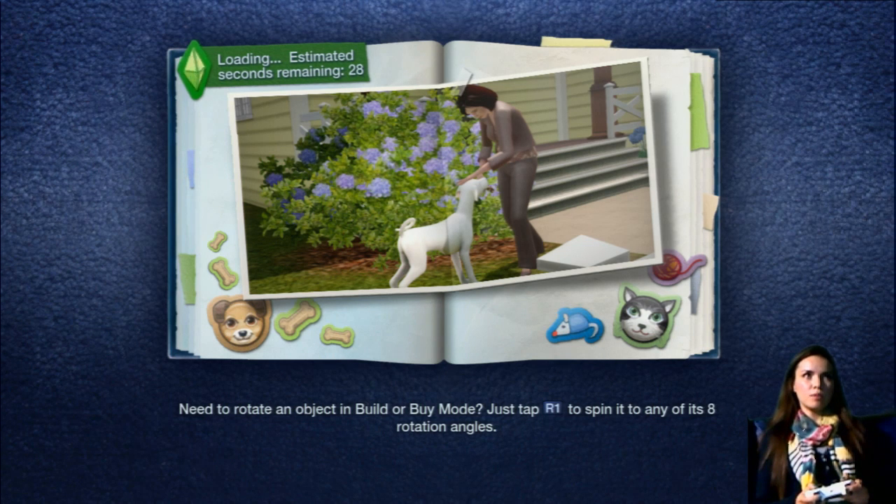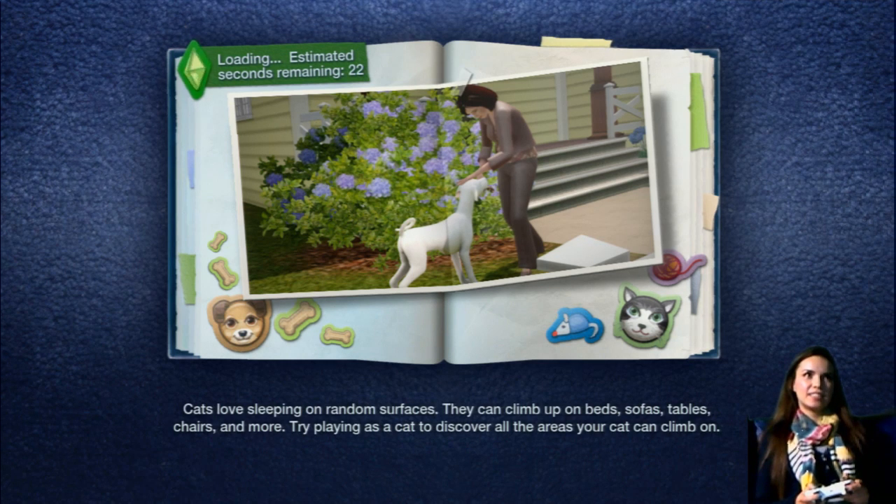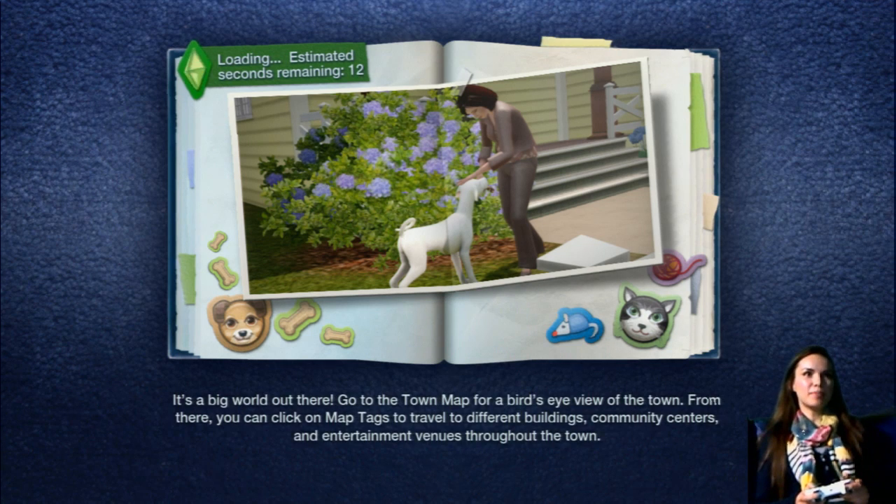Hopefully I'll be able to get Butter Glam under control because I think he was pretty crazy last time. So... a little Butter Glam. Oh, loading with PlayStation, so long. Cats love sleeping on random surfaces — they can climb up on beds, sofas, tables, chairs, and more.